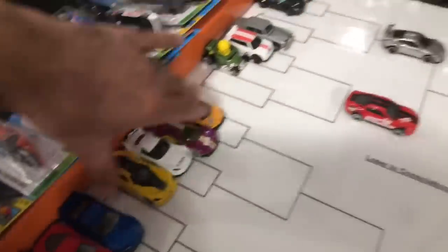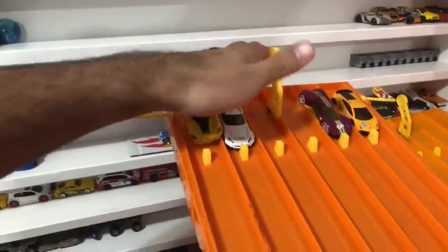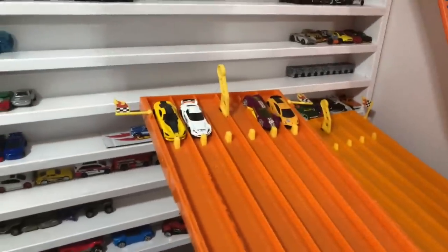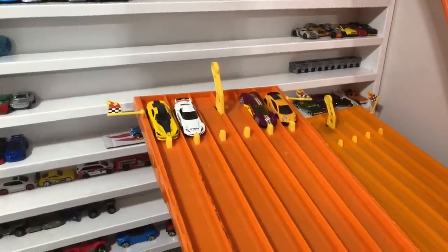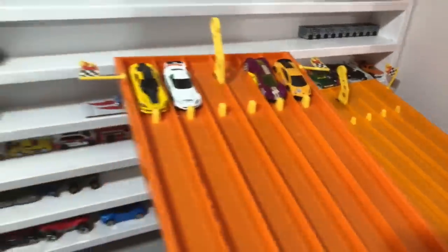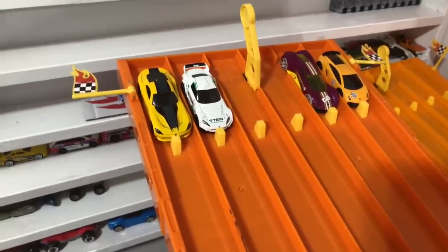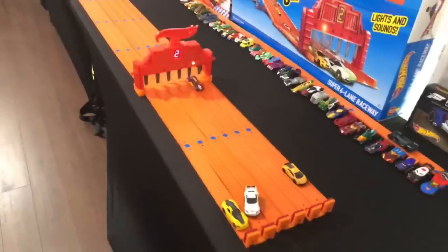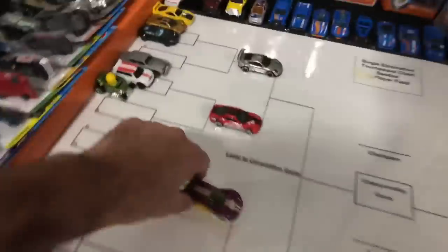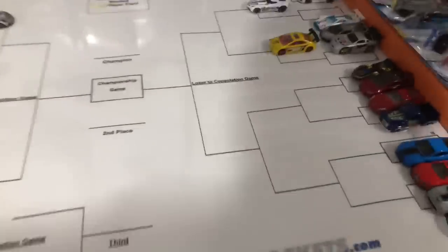These cars are itching to go. We've got Gallardo, Crescendo, S2K, and the Viper. Can another Honda — the S2K — move on? I'm going Crescendo; Crescendo won the 50-car tournament. On your mark, get set, go — Crescendo is fast, I told you guys! Crescendo is a quick one. I think Crescendo has the best chance to win this tournament, but I'm always wrong. Moving on — we've got the brand new 49 Ford F1 pickup truck, Ferrari F12 Berlinetta, Tesla Model X, and the Twin Mill.